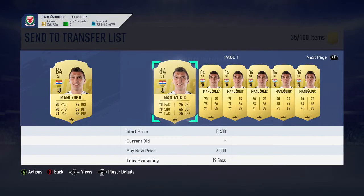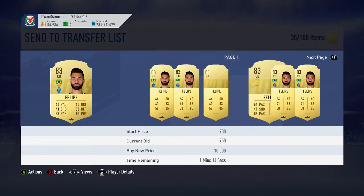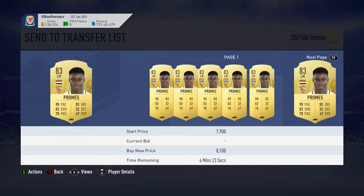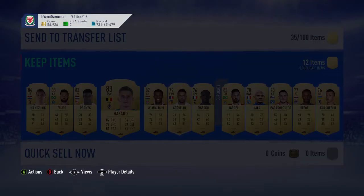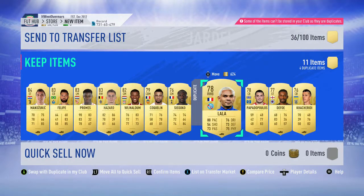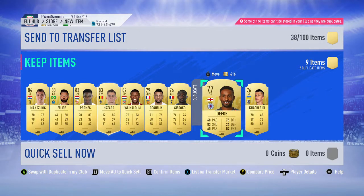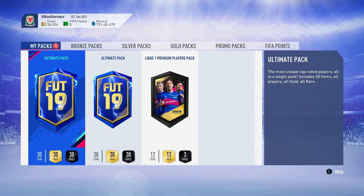That's going to be a board though - Croatian striker... Kramaric? No - Mandzukic! Yeah, Mandzukic, much nicer than Kramaric, 84 in a better league. Should be going for about three to five k. Felipe is in there as well - not bad. Thorgan Hazard too - he's never worth much nowadays. Lala will be useful - he's a main league player. For marquee matchups tonight I'll just keep all those players.